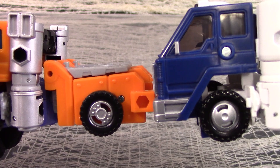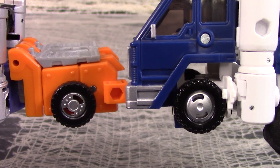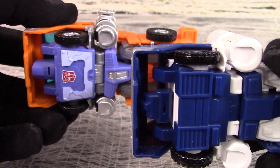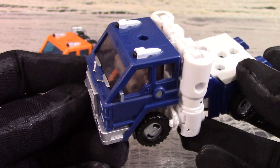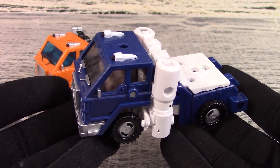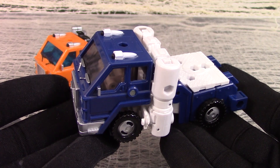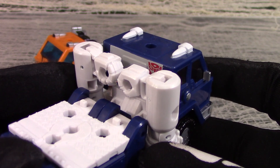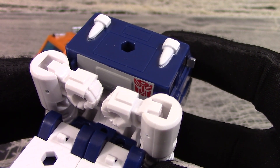Though the main variance is in the colors and the paintwork. While Huffer was orange and silver, PIPES is a really dark blue with silver highlights. His pipes and truck bed panels are white instead of silver. They changed the transparent plastic on the windshield to a kind of smoky gray. All in all, I like the color scheme better for PIPES. It gives him a more commercial hauler look than the construction site colors Huffer used. Though his Autobot badge is hidden behind the stacks, so I guess the Decepticons won't recognize him.